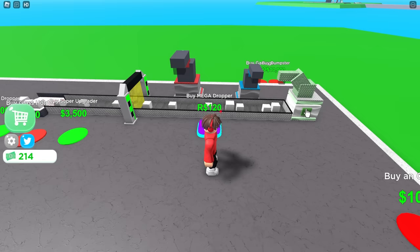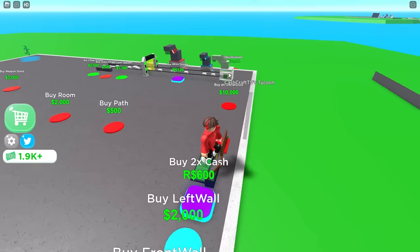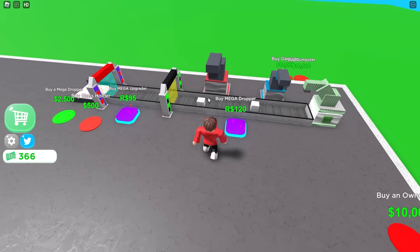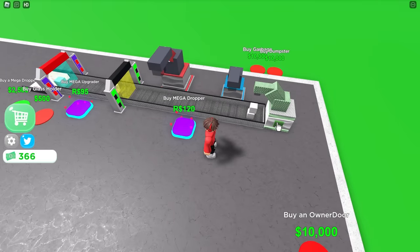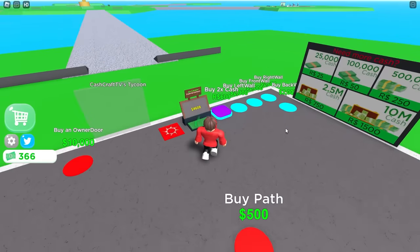Every time a block goes through this thing it upgrades, and then it gets all the way to the end. I just realized I could stand on this while I click, so now I keep collecting the cash. I have enough for the super upgrader — boom! And wait, I could buy a mega dropper right here. There we go, now I have a mega dropper. Come on, drop some cool things. It drops a yellow one — what, that just gave me like four thousand bucks! Let's go!